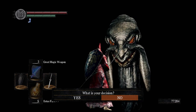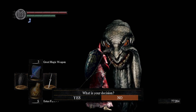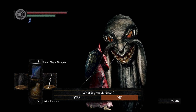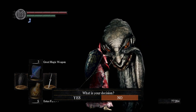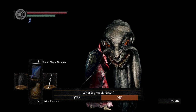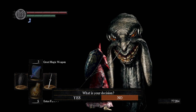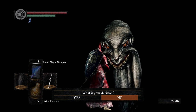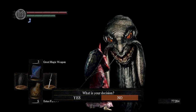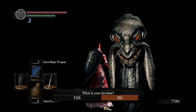He spoke very unambiguously, so what he says speaks for itself. The three who found the souls would be Gwyn, Izalith, and Nito. And there was a fourth — which he calls our progenitor — the furtive pygmy, so easily forgotten. The furtive pygmy did not become a god. What they said — either in this speech or others — is that the furtive pygmy dispersed the dark soul and cut it up into many little souls, which we now have as humanity. So each humanity is a small shard of the original dark soul.